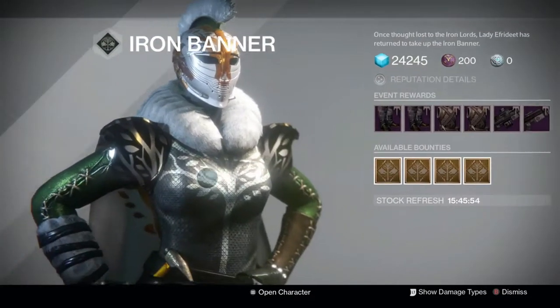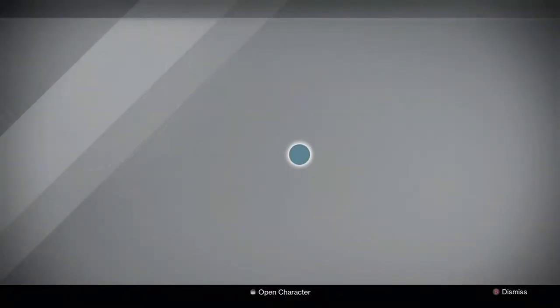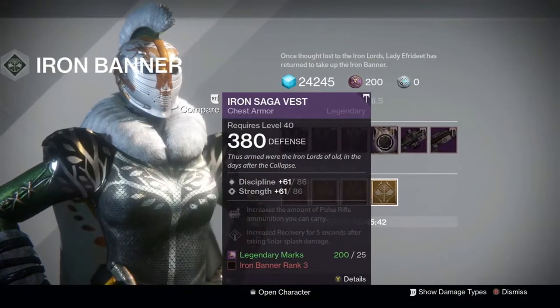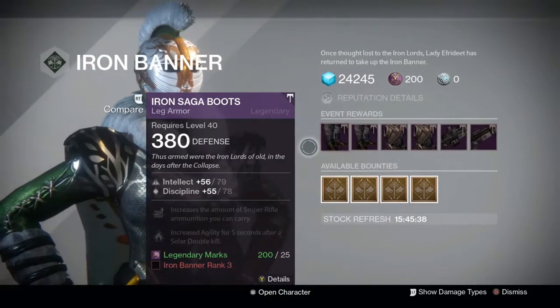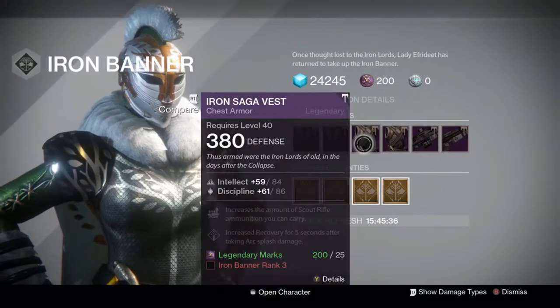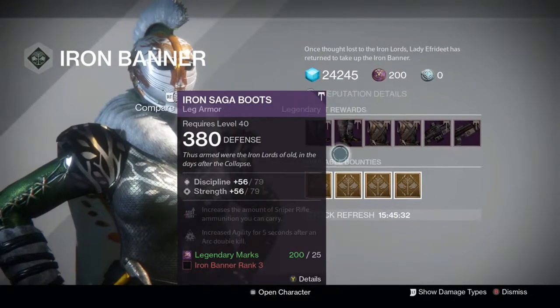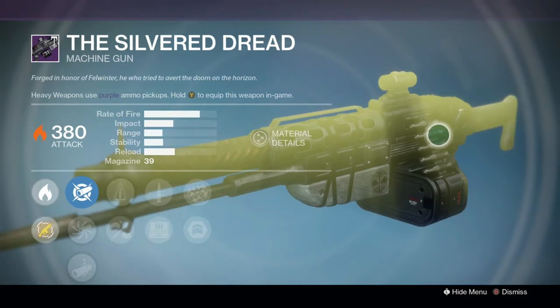This week Iron Banner is going to be Mayhem Clash, and as always we're taking a look at the rewards from Lady Efrideet. First, she is bringing the boots and the chest piece — pretty good stat rolls on these, near a hundred percent. 61 is the best roll on a chest, and then we have what is probably going to be the best weapon from this one: the Silver Dread.